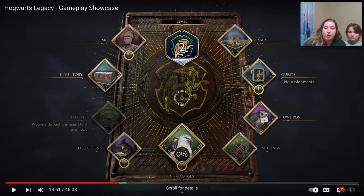It looks like this shows your level and where you are in the leveling progression — that's probably how you level up. Over here it looks like your map, then your quests. And right here it says 'no assignments,' so I bet that means you have to go find them by talking to people or stumbling across certain rooms or parts of the map to get those quests.